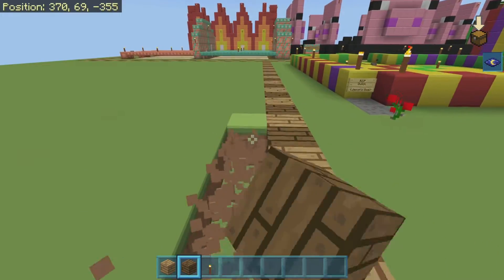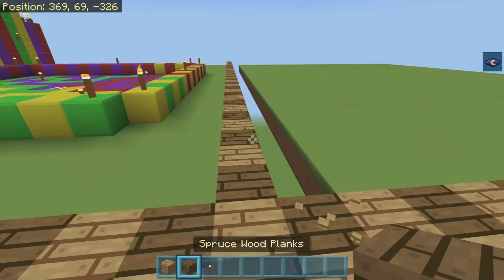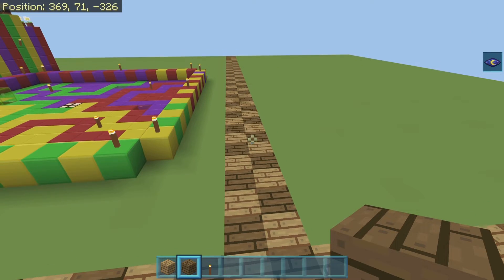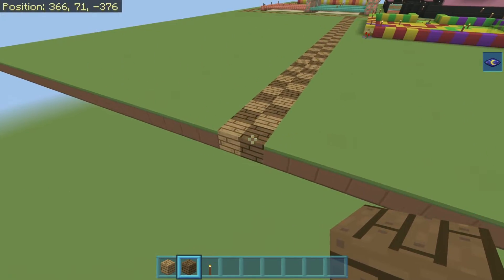And then we're going to do another row of this to the left of it, which I'm going to quickly add in outside of video. So I'll be back once I've done that. Okay, so the path has now been added in, and you can see I've brought the grass up to all this path as well.